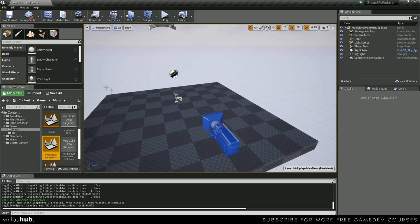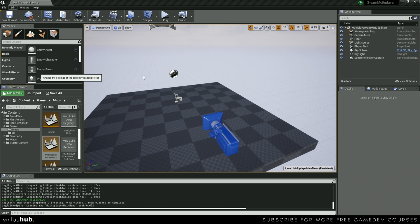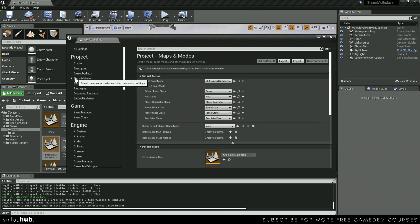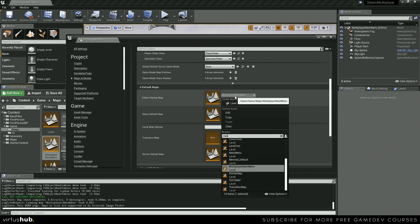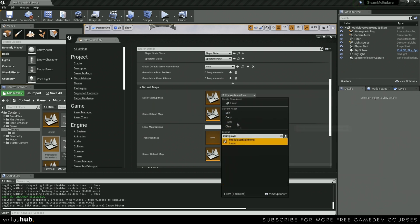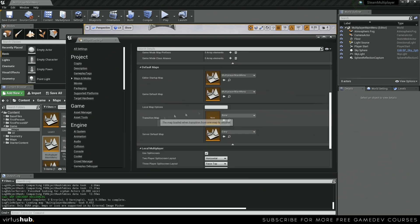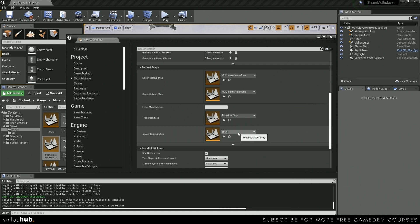Next, we want to go up into edit, project settings, and we're going to set the transition map, the editor and game startup map, and the server default map. We can find those inside maps and modes. Scroll down, and as you can see there's editor startup map — we're just going to choose our main menu, and then do the same thing for the game startup map. Now we need to set the transition map, so type in transition, and do the same thing for server default.